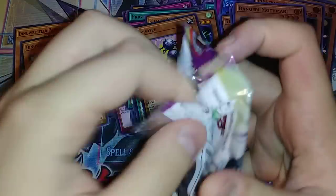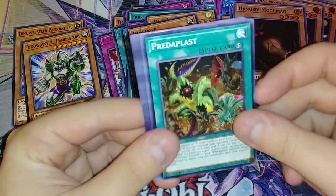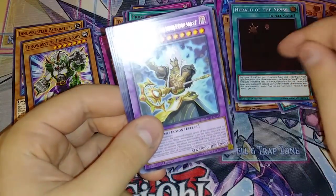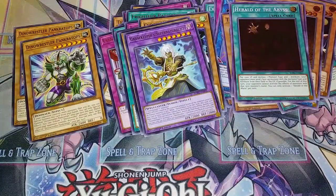I might do all 48 in one video, or all 72 in one video, because we're only like seven minutes in and I talked for like two. Nordic, Edge Imp, World Wand, Predaplast. Herald of the Abyss — that's the first one of those. I've only gotten two Prankatops — so Prankatops aren't even a short print common, because we're almost through our first couple of packs.